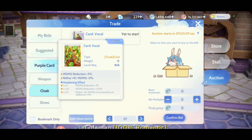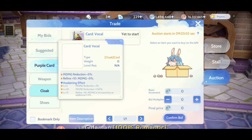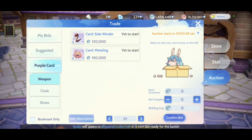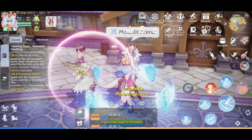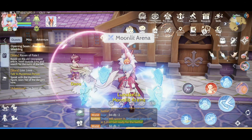Tip number seven: do not bid for expensive cards on the market. For example, the vocal card is going to be very expensive because it's a mini card and really hard to get. Do not bid for the Minorus card as an F2P — you can buy it later when you've maxed out all your blue cards or purple cards. The scale worker card is also very expensive, so skip those.